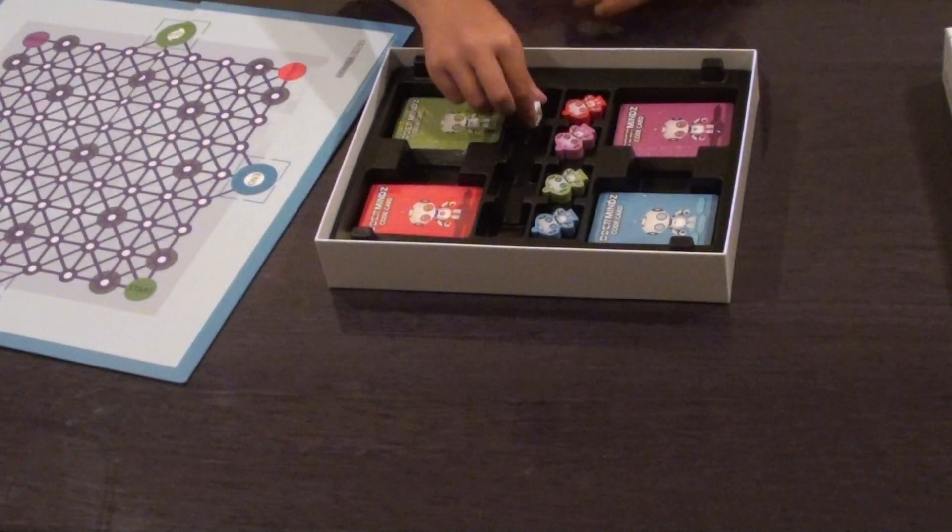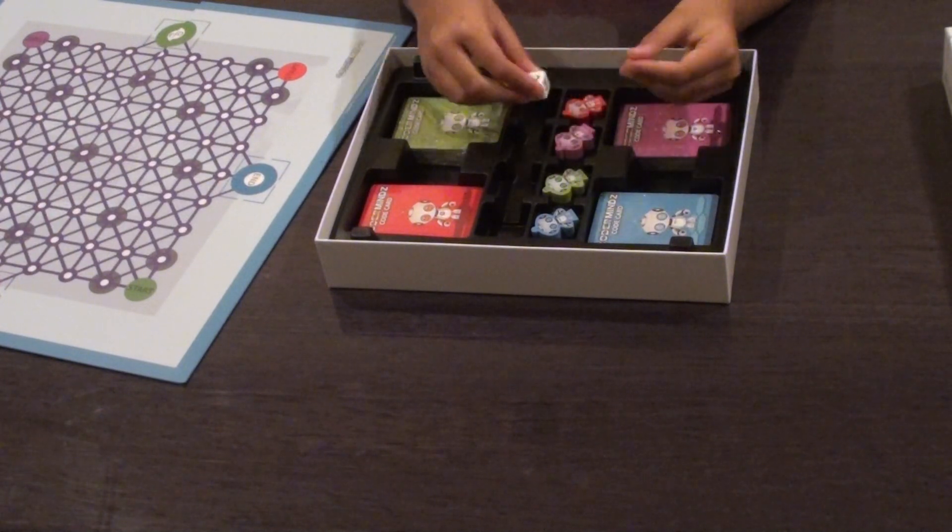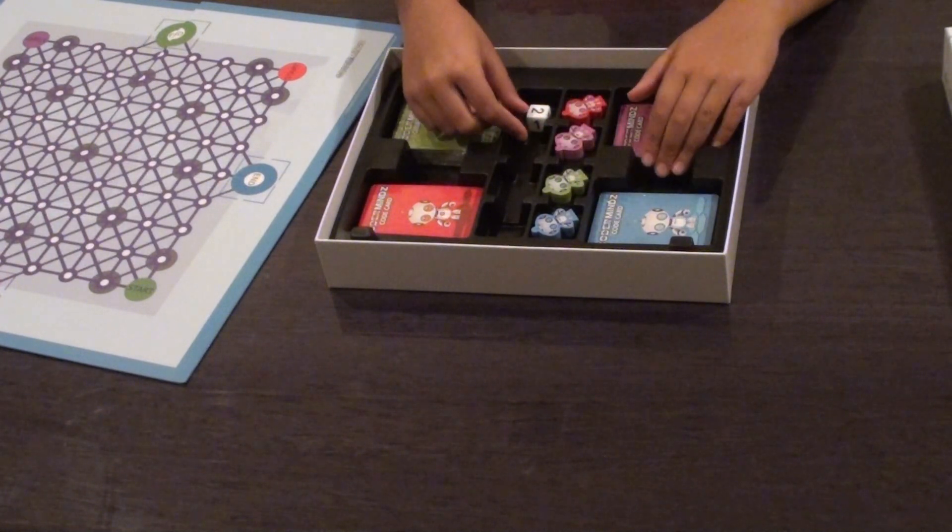Next, we have a dice which has the numbers one, two, and three. And it will be used to help us predict our moves.